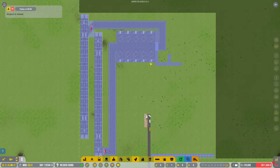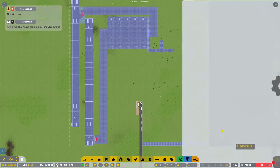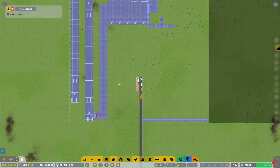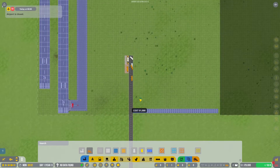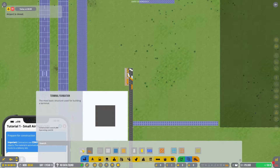We also have a system in the game for research and development. At the start of the game, you really don't know anything other than: I want to provide fuel and a place for planes to park. What we want to do is start doing some research. But to do research, you have to have administrators, and administrators have to be inside a staff room with a desk. So we're going to move into a new building using the terminal designation.